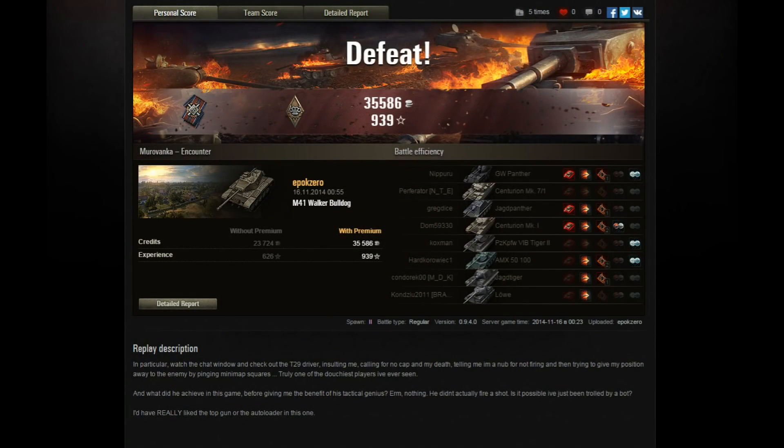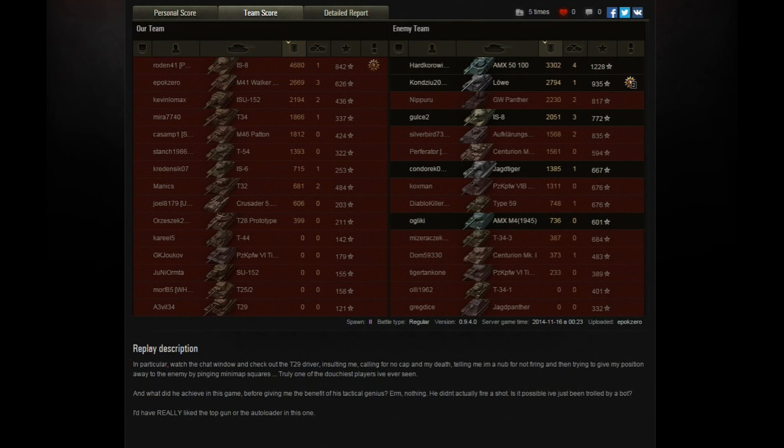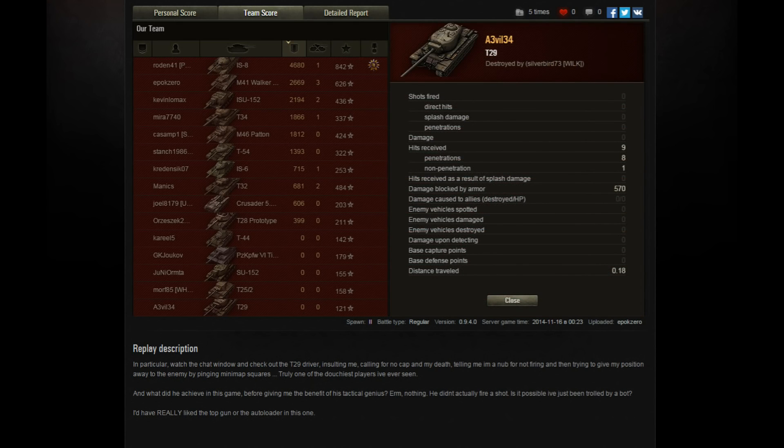Have a look at the scores — stock tier 7 light tank in a tier 9 game — that's almost 1,000 experience, Honour Defeat, no battle hero medals, just experience and Honour Defeat. He didn't quite come top on damage done — that goes to the IS-8 driver, but he's in an IS-8 in a tier 9 game. Dan in a stock tier 7 light tank comes second on damage done and experience earned. And his T29 teammate? Drove 180 metres, didn't fire a single shot, died, then spent the rest of the match giving Dan grief in chat. World of Tanks — you so silly.